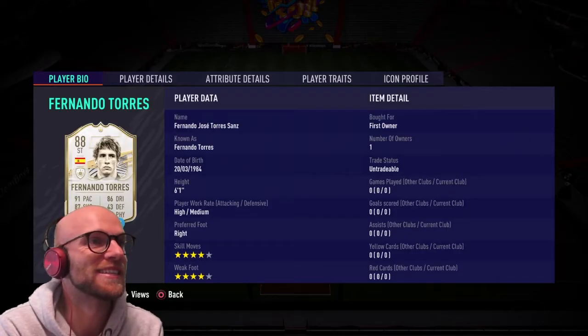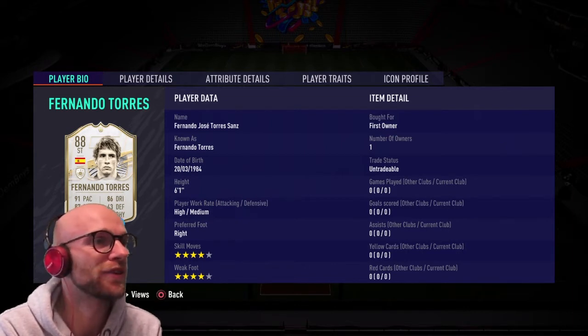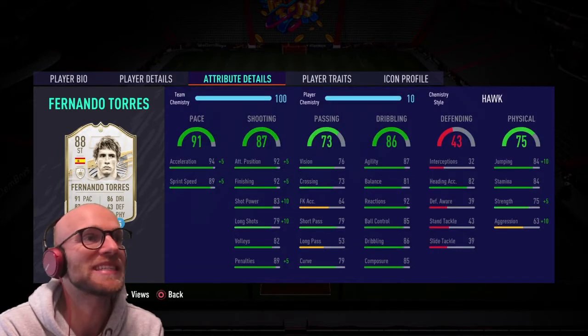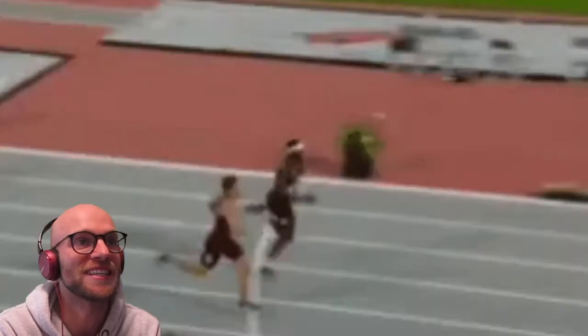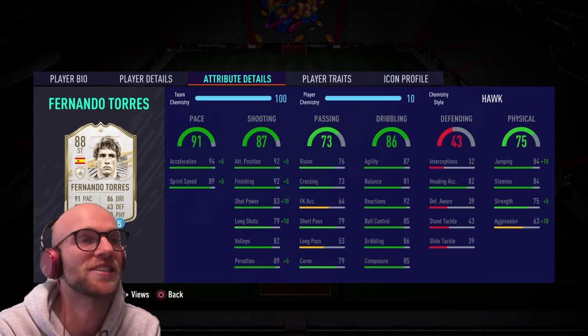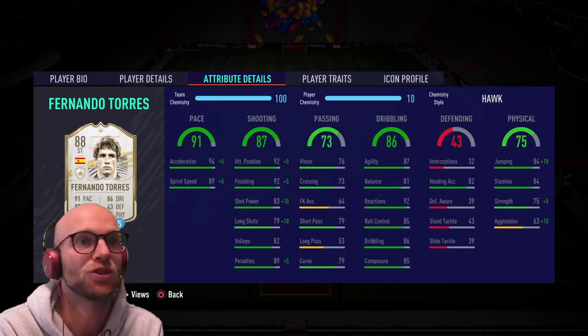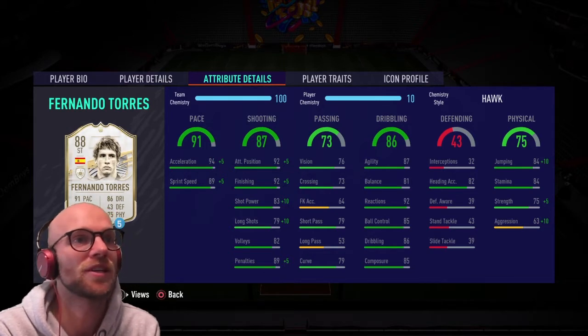Fernando José Torres Sanz, aka Fernando Torres — 6 foot 1, nice and tall, high-medium work rate, right footed, 4-star 4-star. His pace is 91 with 94 acceleration and 89 sprint speed. Attacker positioning and finishing are both 92 — phenomenal. He has 83 shot power and long shots are a little low at 79. Dribbling looks very good with 87 agility, 86 dribbling, and 81 balance. He will probably feel very smooth in game. 92 reactions stands out, and 85 ball control with 85 composure is also very good. His passing is a little low with 76 vision, 79 short pass, and 53 long pass.